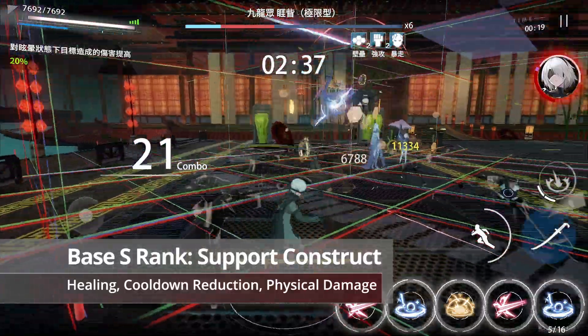As for his leader passive, when 2B and A2 are on the team, the team gains increased physical damage and takes 10% less damage.